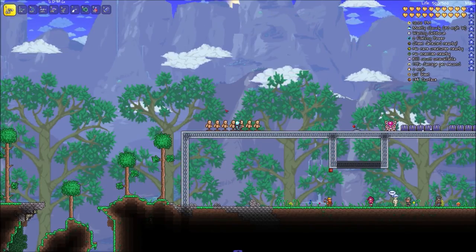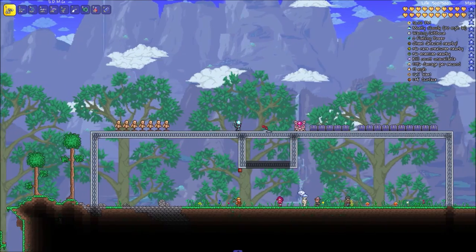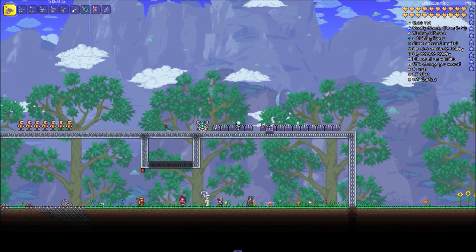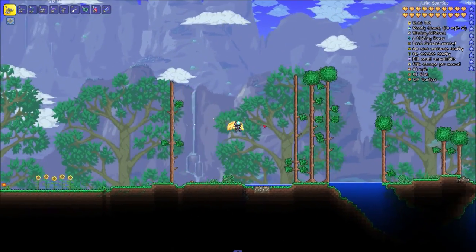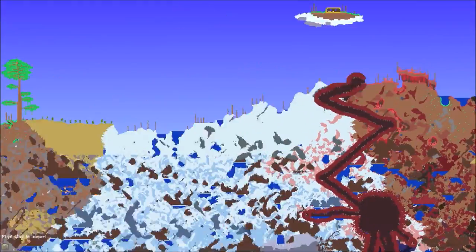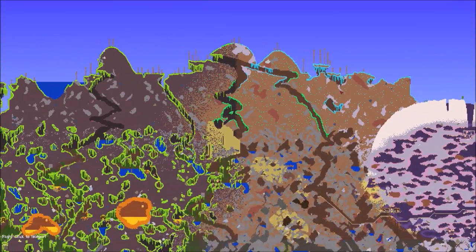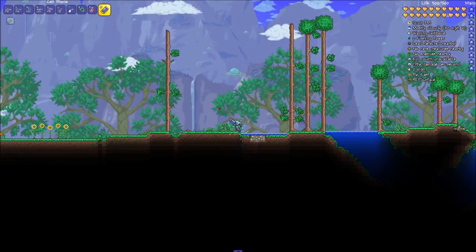There's one new weapon classified as a chain counter as well as a weapon, and it's the Butcher's Chainsaw. For explosives part two we have the Bouncy Bomb, Bouncy Dynamite, and the Bomb Fish. The final thing, which kind of counts as a weapon, is Blood Water — a variation of Holy Water and Unholy Water for Crimson.